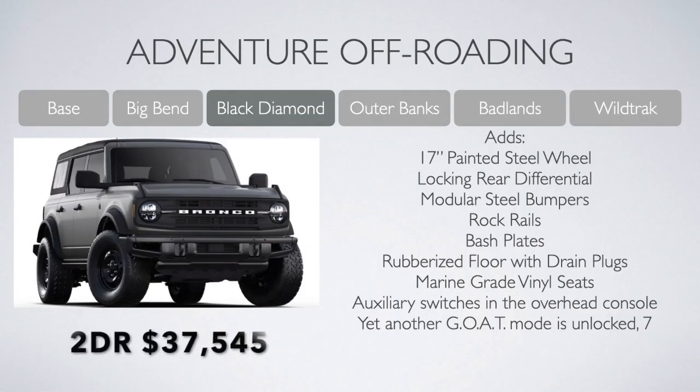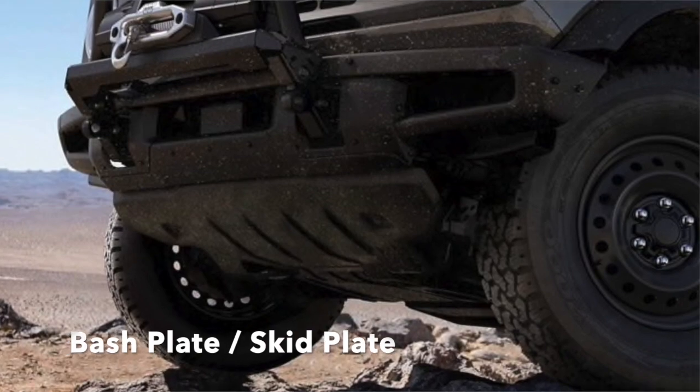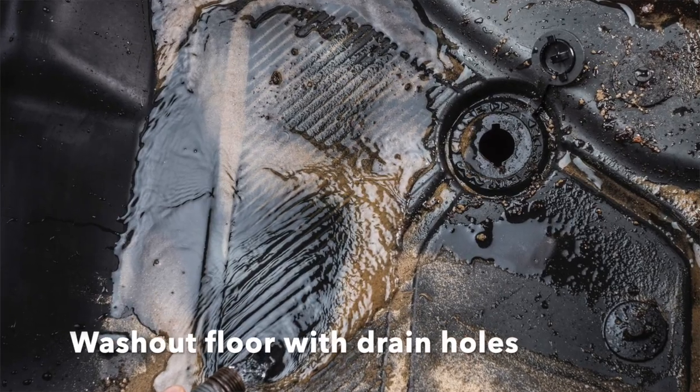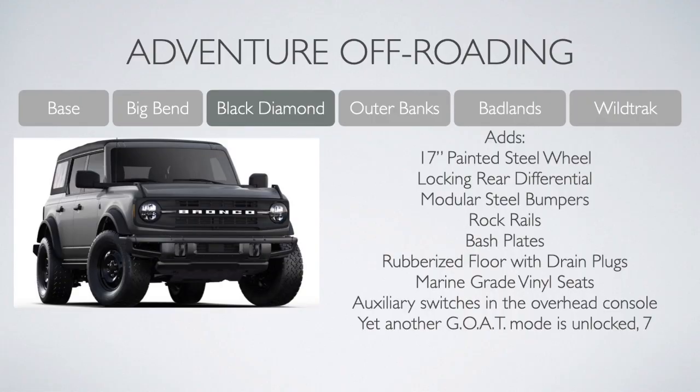After Big Bend, you hit the Black Diamond starting at $37,545 on the two-door and just over $40,000 for the four-door — Ford calls this their adventure off-roading trim. For that, you give up aluminum wheels and go back to steel wheels with a locking rear differential. You get modular steel bumpers, rock rails, and upgraded bash plates for the outside, while a rubberized floor with drain plugs and marine-grade vinyl seats keep things clean inside. That also unlocks a seventh GOAT mode. The mid package contents are still optional on the Black Diamond.